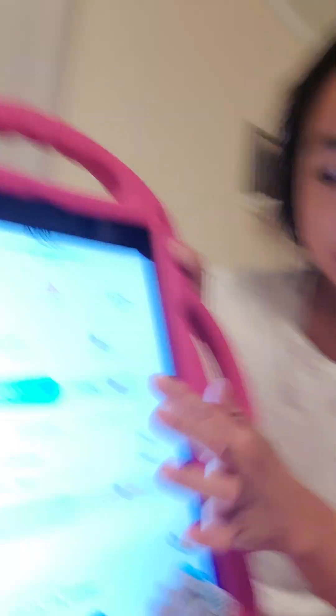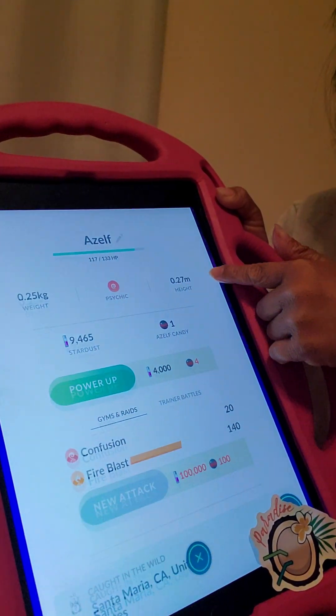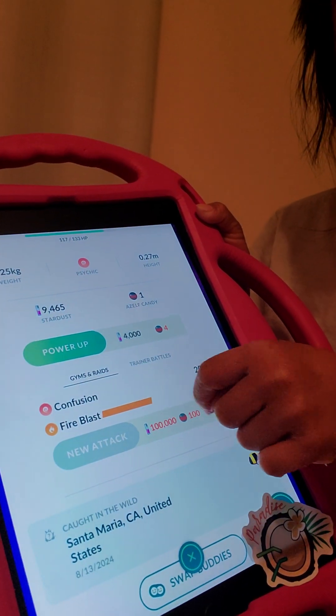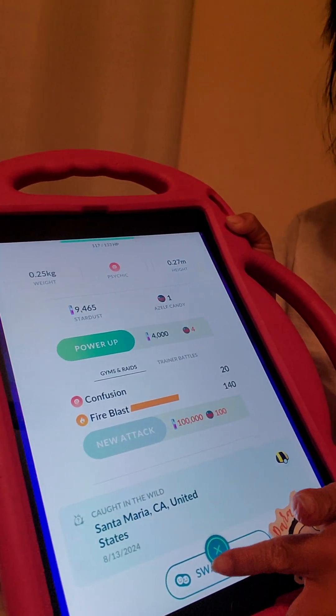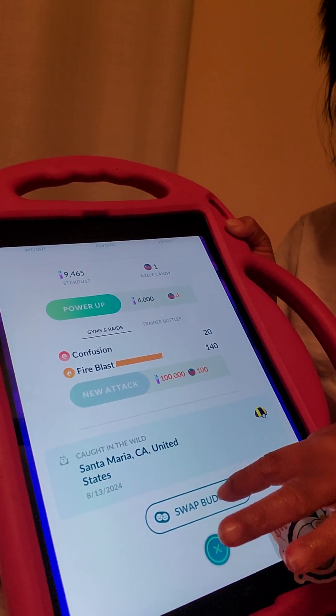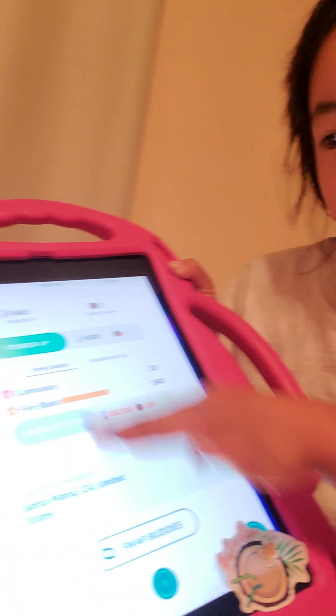First, Legendary Pokemon does not evolve. Look on my Azope — this is my Azope right now, and she doesn't evolve. Usually the evolve button is just right here, but it's not there. And if you press Swap Buddies, that means you can change your buddy into an Azope.